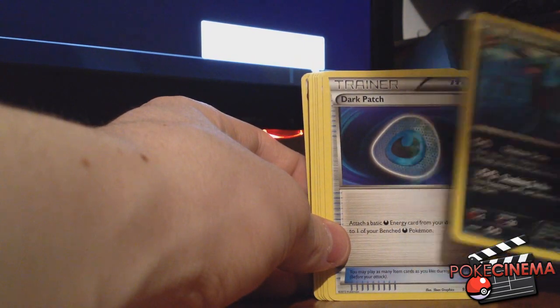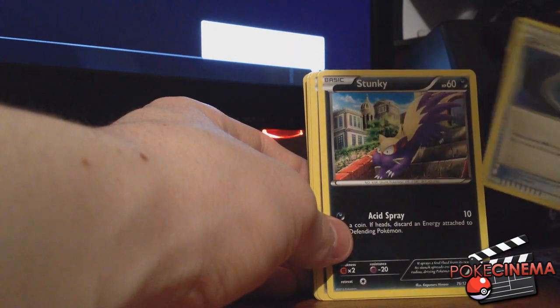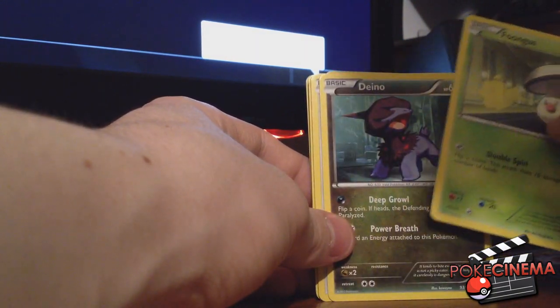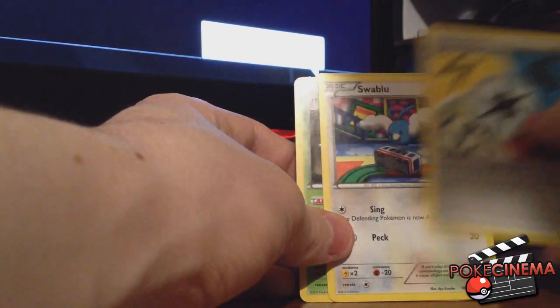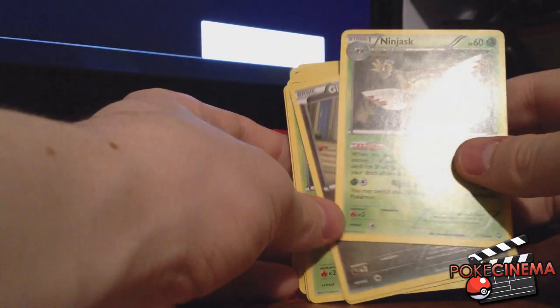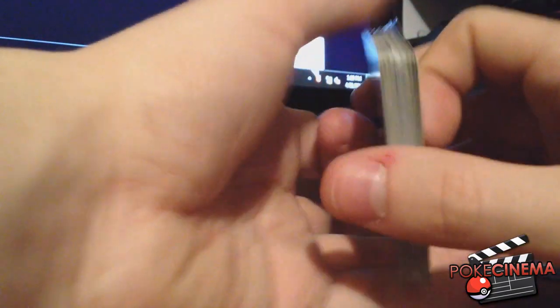Ooh, an Umbreon — I like that, actually, I like that a lot. Dark Patch — attach a basic energy. Stunky. Gible — I think that's just another one, I can't really tell. Fungus. Another Dino. Mincino. A special energy. Swablu. Ooh, a Ninjask — that looks pretty cool, actually, that Ninjask does. Gible again — I think that's just the beginning of our deck again. So that's pretty good cards. I kind of like the Gabite and stuff like that.